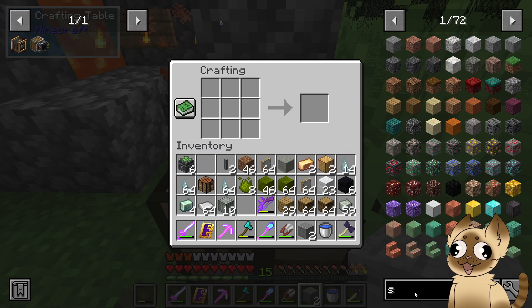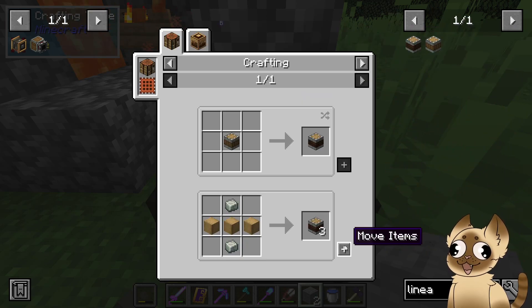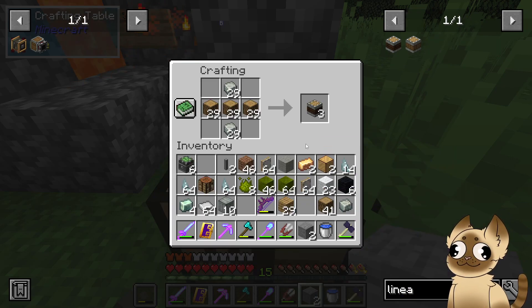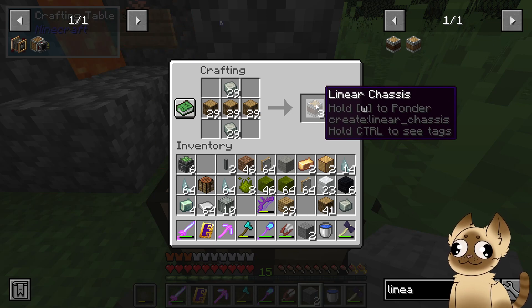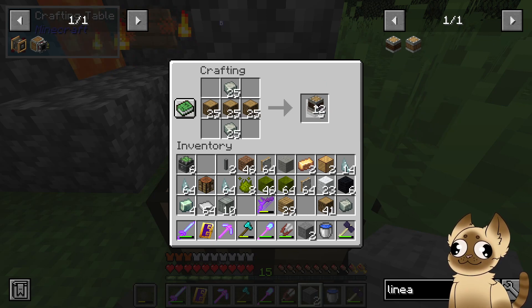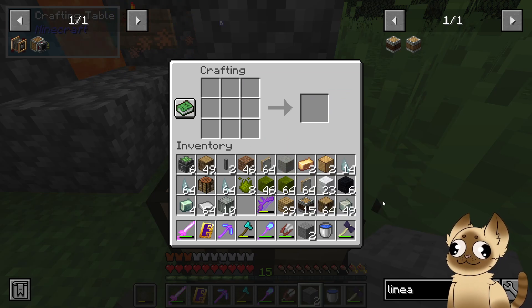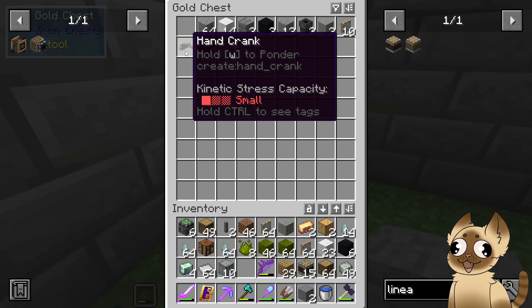Now we need something called a linear chassis. That's pretty simple — it's just logs, or stripped logs. I'll craft an extra just for good measure. I'll explain what that does in a minute.